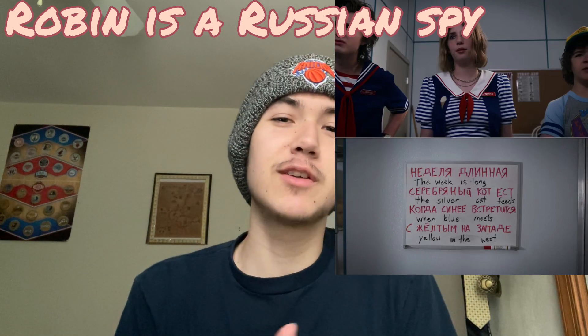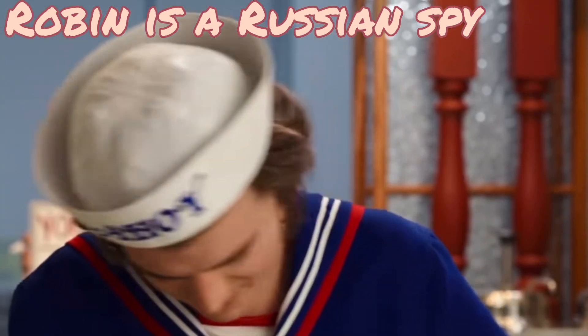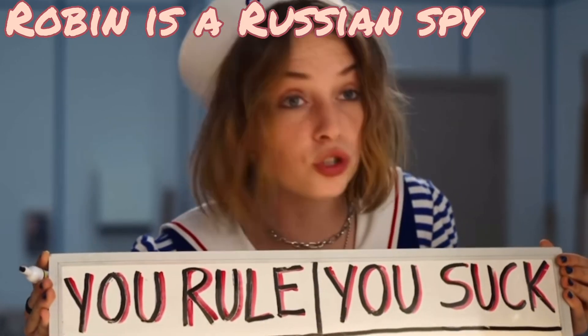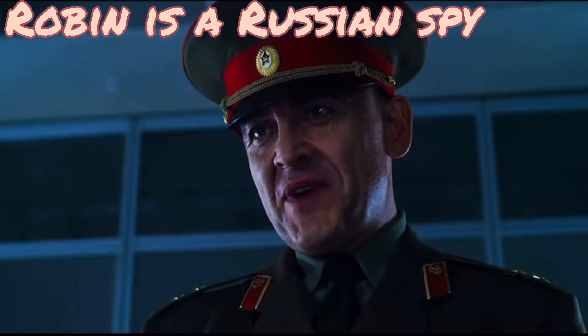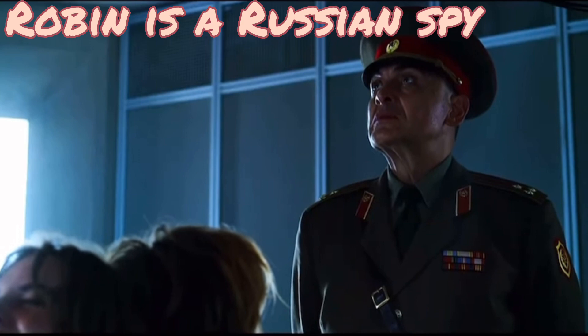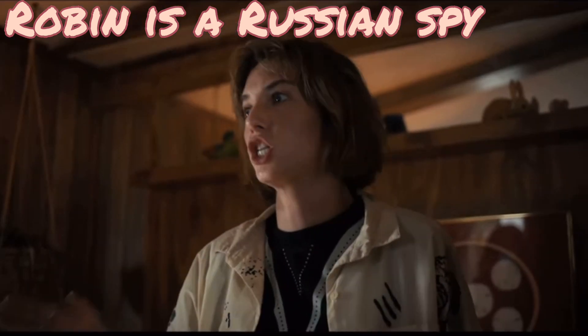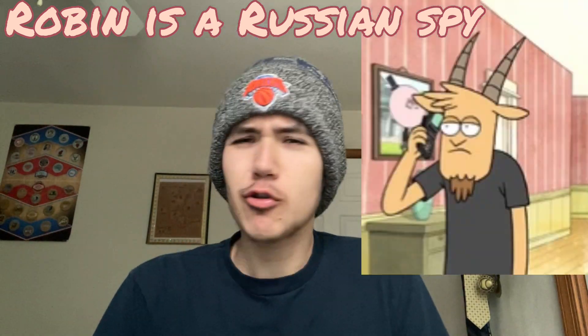Robin is a Russian spy: this theory may seem far out there, but some of it stems from how Robin comes out of nowhere — we never see her at school yet she seems to know a lot about Steve, Nancy, and Jonathan, maybe because she was given information on them. She also picked up Russian very fast. When she and Steve get kidnapped by the Russians, they barely lay a finger on her yet beat the hell out of Steve. Her main motives as a spy would be to learn more about Eleven, the lab, and the upside down. It's a big stretch but an entertaining theory.